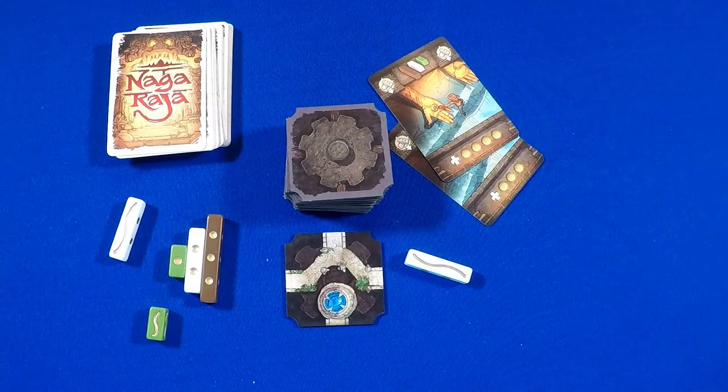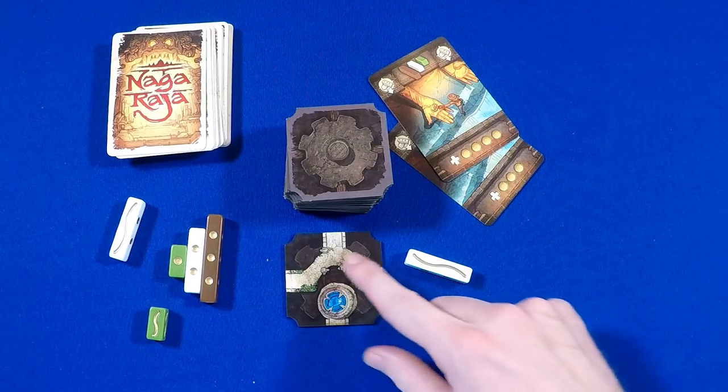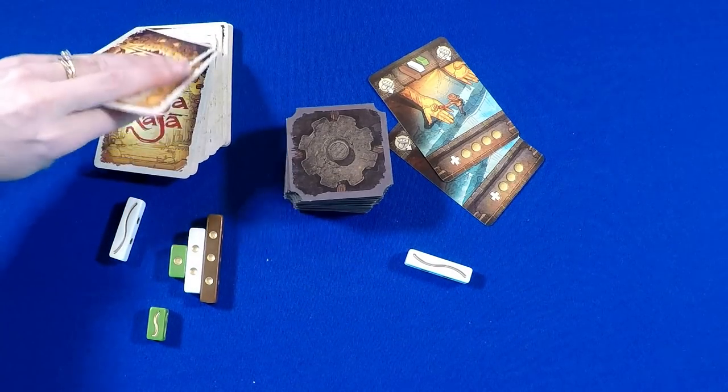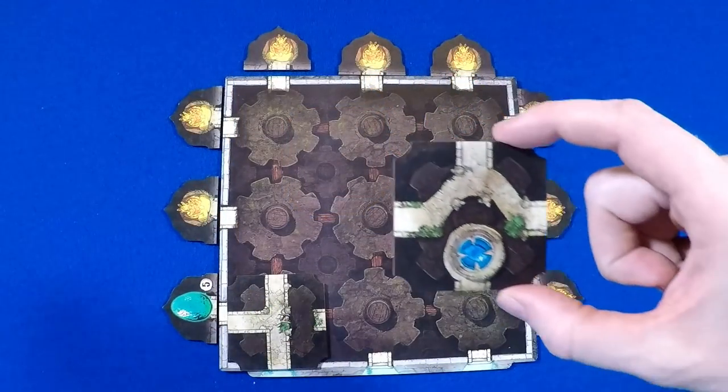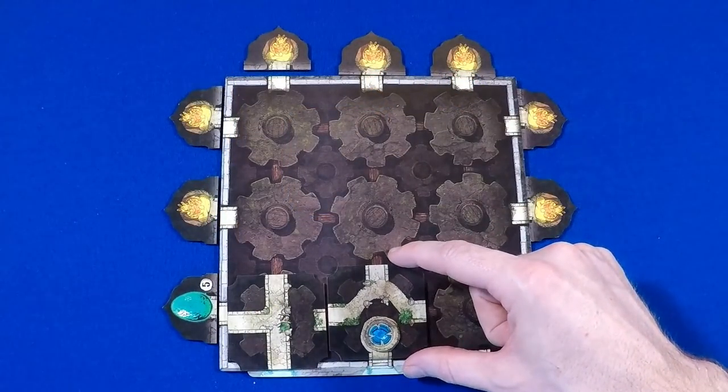The player with the most fate points wins the room. The other player becomes the guide and draws three cards, keeping two and giving one to their opponent.